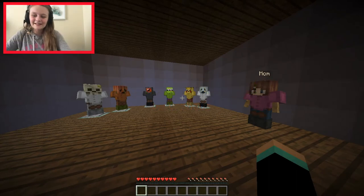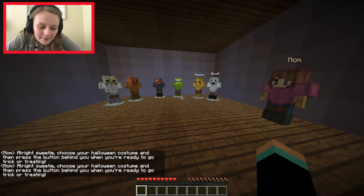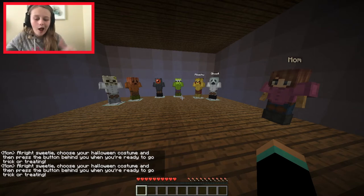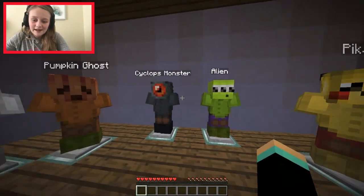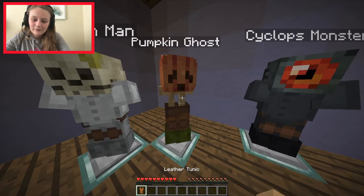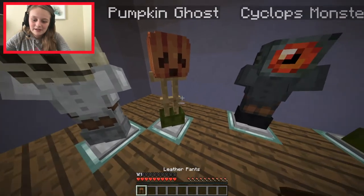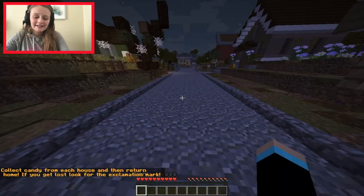Alrighty, it says: 'Choose your Halloween costume and press the button behind you when you're ready to go trick-or-treating.' Okay! So we have a ghost, Pikachu, alien, cyclops, monster, pumpkin, and skeleton. We're going with the pumpkin! Pumpkin ghost, let's go!